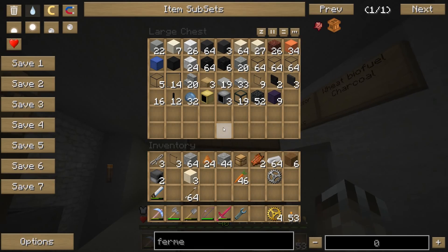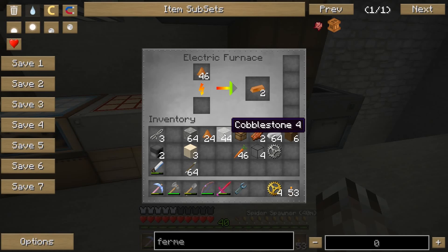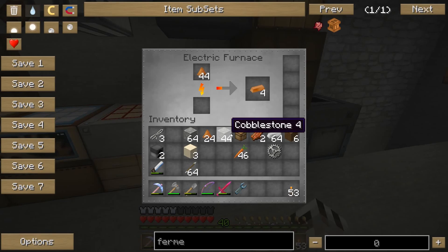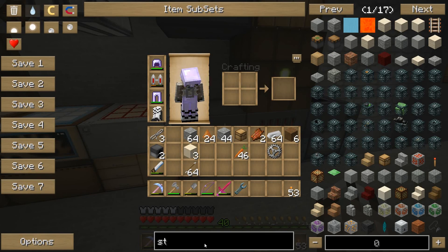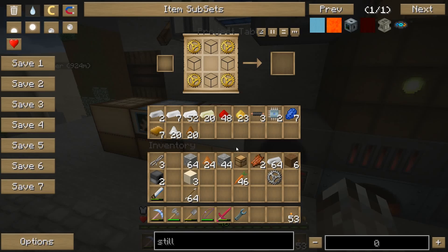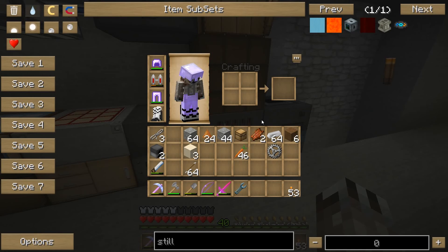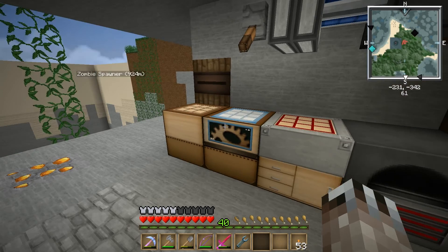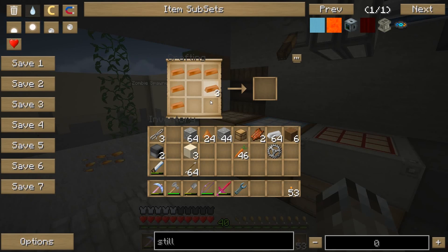I need four pieces of glass and about eight more pieces of bronze. I also need something called a still - just some glass and redstone, not expensive. All the forestry machines - this type of machine - are pretty cheap to make. I like it.